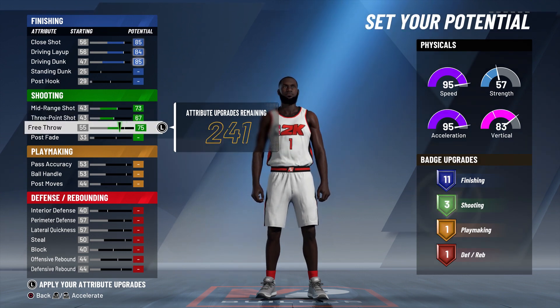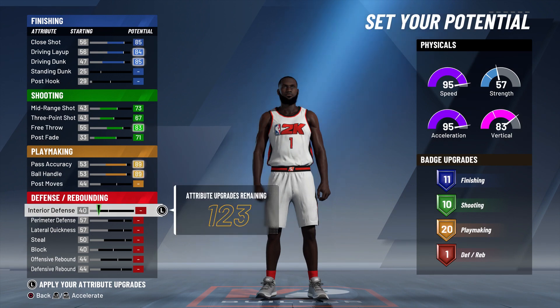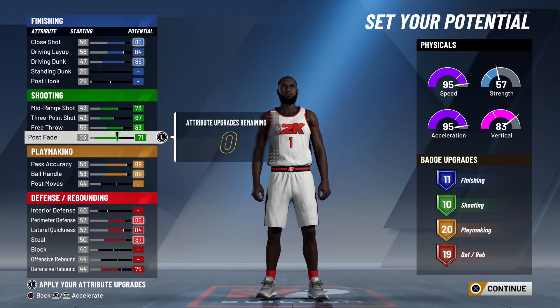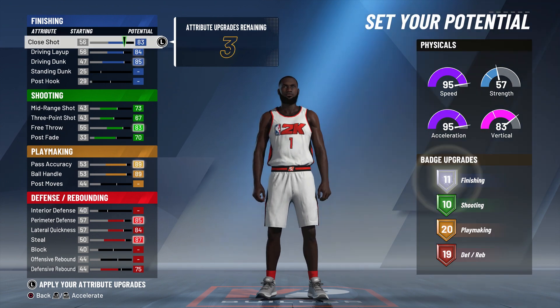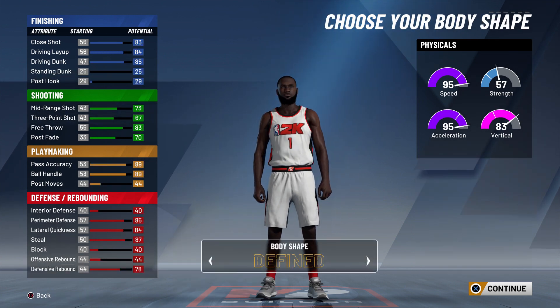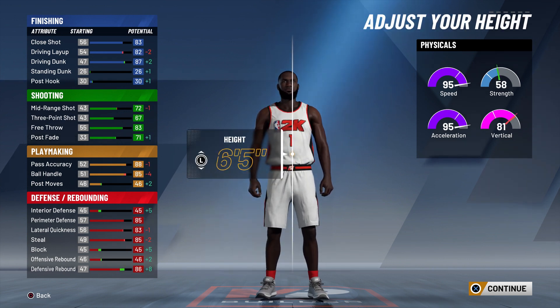A lot of people may know this and some might not, so I'm gonna show you. Take one from here, keep the 11, and now you have 11, 10, 10, 20. This right here is a two-way slashing playmaker — one of the best builds in the game.